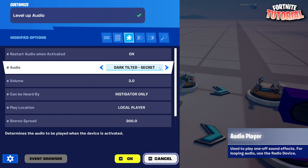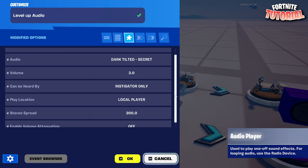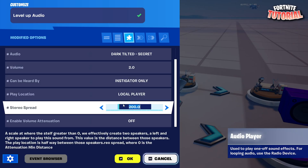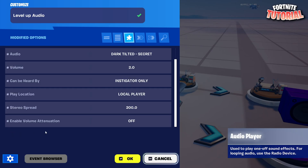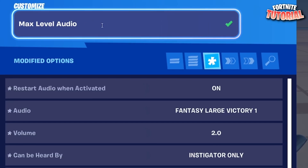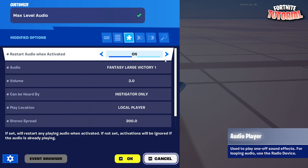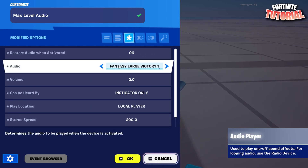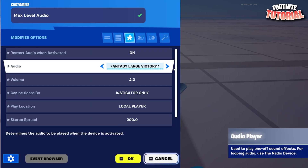For my audio I used 'Dark Tilted Secret Audio 2'. Set 'can be heard by' to 'Instigator Only', player location to 'Local Player', stereo spread to 200, and attenuation is off. Copy this over and name it 'Max Audio' or 'Max Level Audio'. Everything stays the same except the audio I used was 'Fantasy Large Victory 1'.